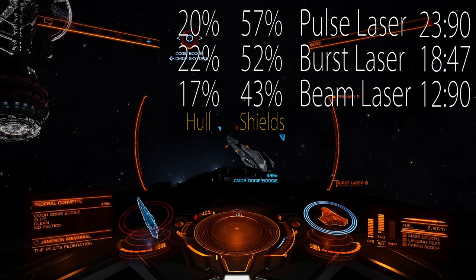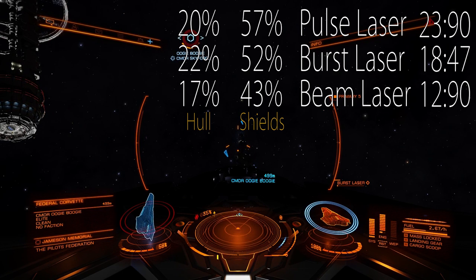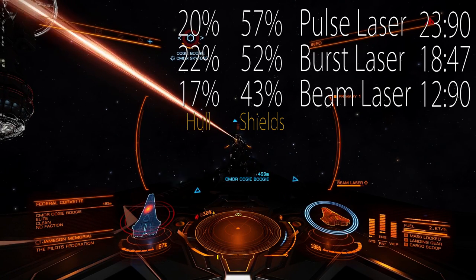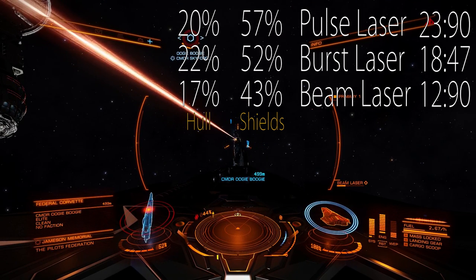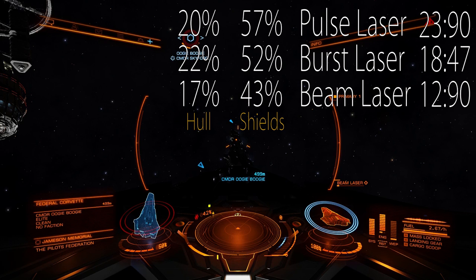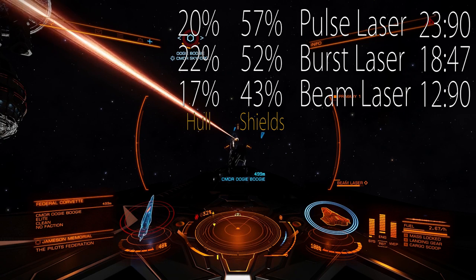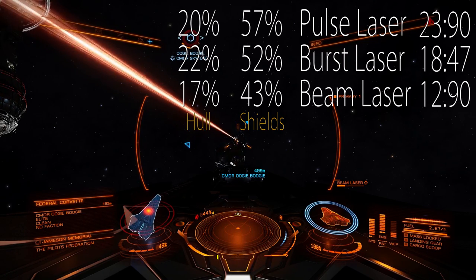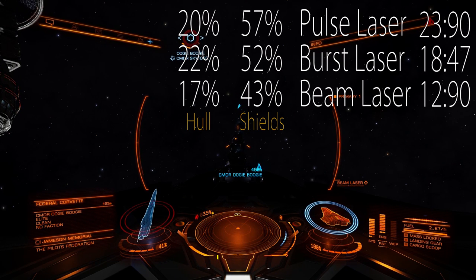So what do these numbers tell us? First of all, against shields, energy-wise, pulse laser is the winner. For hull, burst laser is most efficient at 22%. Beam laser loses against hull and against shields. However, it does the most damage in 13 seconds — whatever time it takes to deplete your weapon capacitor, because after that you will have to wait and you will not be able to shoot. So if your tactic involves hit and run, you can easily go for beam laser. If you are in a wing and need to deal as much damage as possible in the shortest period of time, you should also go for beam laser. But if you are in a long fight, the most efficient choice is pulse laser.